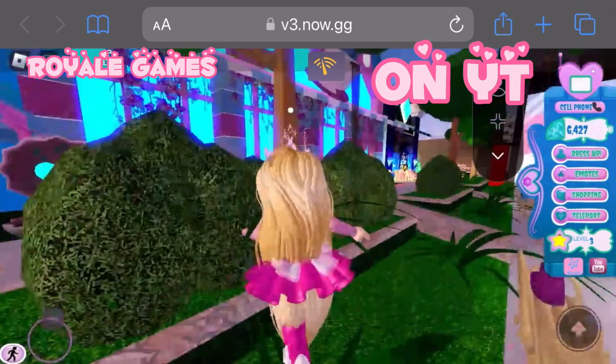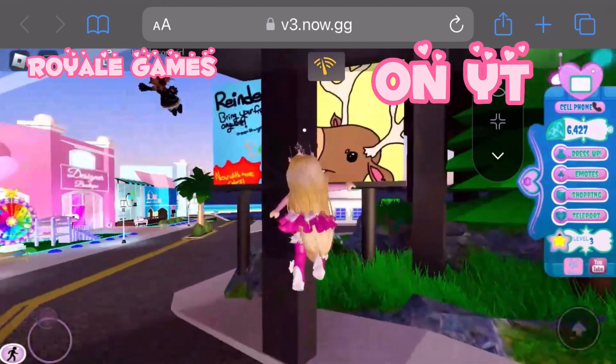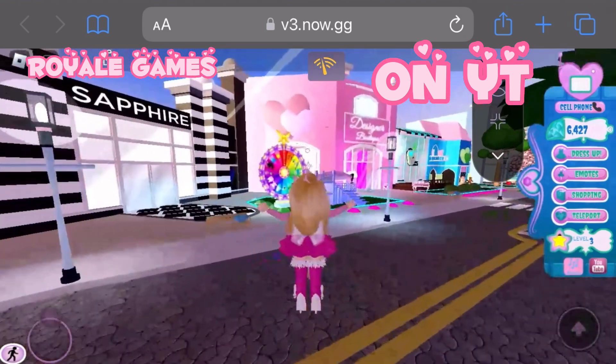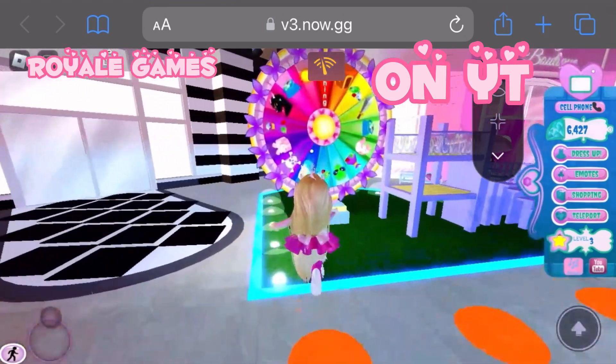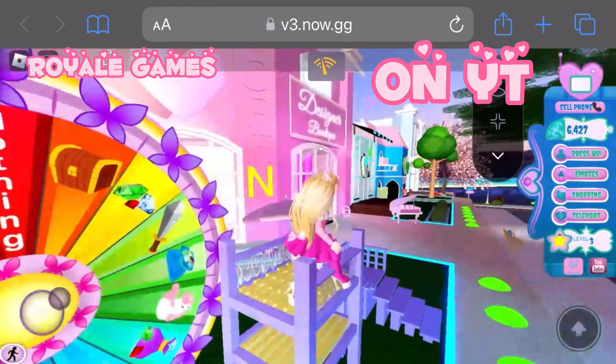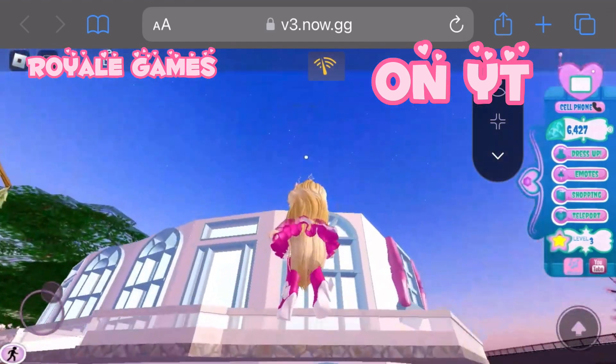Hey guys, Royal here. Today I'm going to be teaching you how to save up your diamonds and get pretty heels and keels that are really expensive. So the first thing you want to do is go to the wheel every day, because the wheel may give you an item that's really expensive or a lot of diamonds, like 5,000, 1,000, 4,000, 3,000, or 2,000. So make sure you go to the wheel every day.